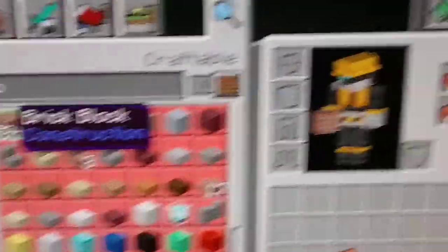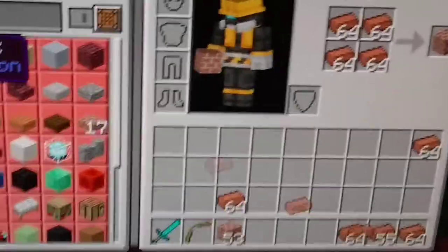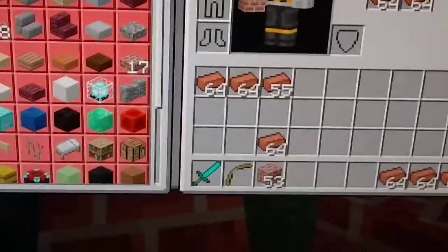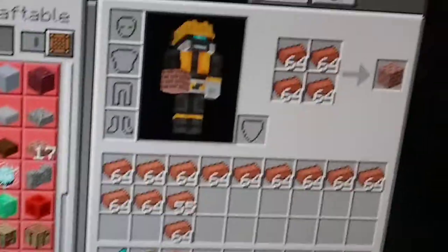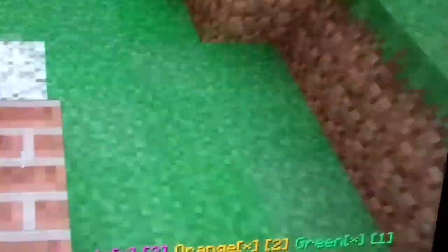Just press it right here. With bricks you just keep on pressing it and it'll just keep on giving you bricks. Turn this computer off. Okay, that's how you get more bricks. And you know you could build bricks right there.